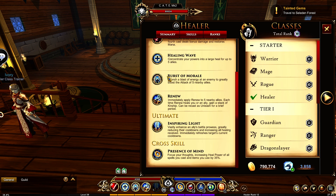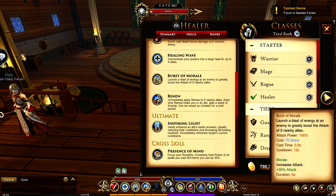Burst of Morale — launch a blast of energy at an enemy to greatly boost the attack of 5 allies. This is kind of nice because it is a 30% attack boost for 5 allies. It only lasts 6 seconds, but it has a 12 second cooldown, so you get a 50% uptime on this. It's not bad.